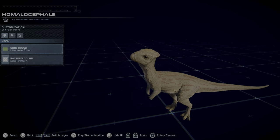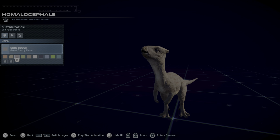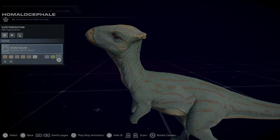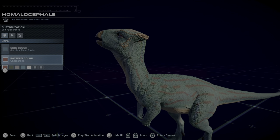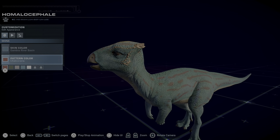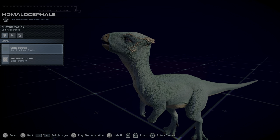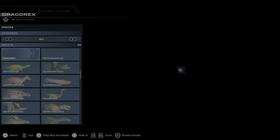Number seven is the Homalocephale, which is a lot lower than I originally planned. Unfortunately, unlike in the first game, his skins aren't the best — I'm not a huge fan of the little splotches in the pattern. The best skin is probably Gamba River Basin with Chakurana, or actually without it — it looks better without the pattern. He doesn't have the greatest skins, but since he's really cute and I always use him I had to put him on the list.